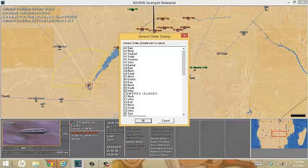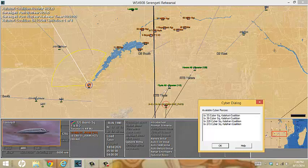Hotkey G brings up all the generic tracks that you could send a designated flight to. I also wanted to show you that hotkey Y brings up the cyber dialog.